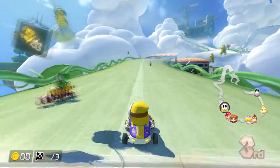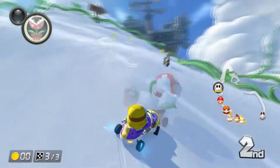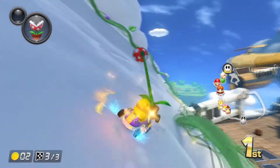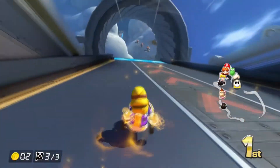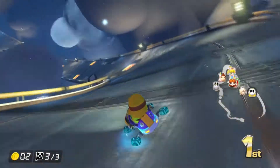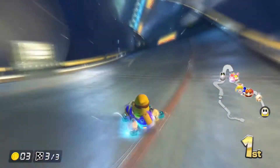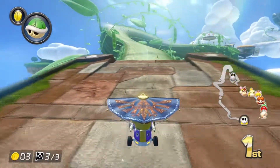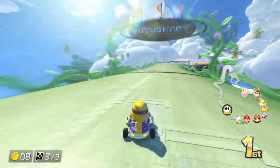This is just not fair — we got hit by so many items in a row and got taken down to third. If I have to retry one of the cups in 100cc I will be extremely surprised. We've got an item we haven't had before in this let's play: the Piranha Plant. Every time it eats something you get a small boost, and you can spam the item button to do a lot of eating. If you leave it, it will automatically eat coins or items that come past. And there we go — that will be first place.